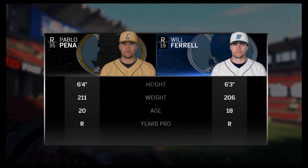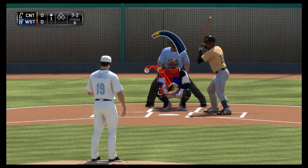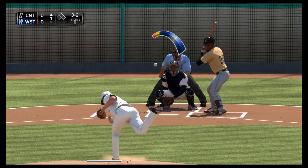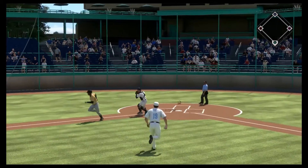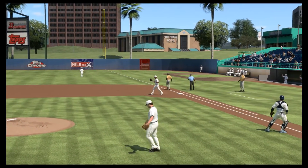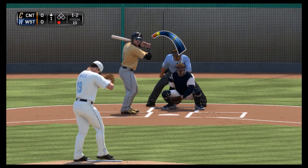Facing off against Pablo Pena, 6'4", 211 pounds, 20 years old — and we are 18. The very first batter of the Rookie Showcase. We run him to a full count on the 3-2, and it's tapped in front of the batter. We throw that one to first to get the first out of the Rookie Showcase. Great way to start off for Will Ferrell.